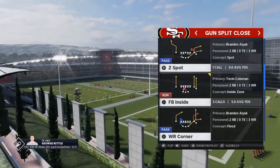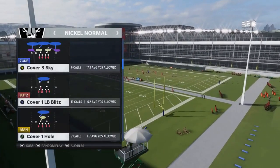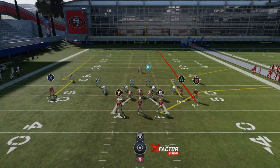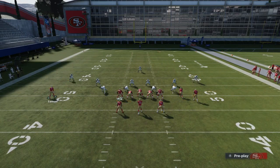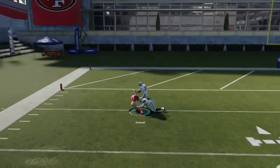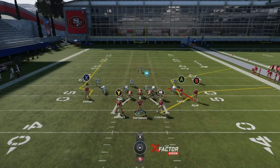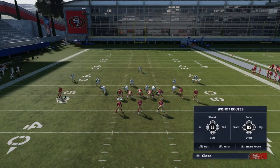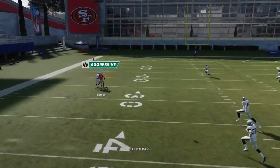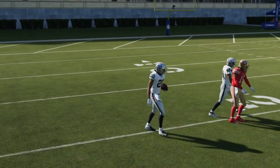The next play I'd like to use is the Z Spot — another good cover 1 man play. I like to isolate this guy as much as possible. Put the B route on a streak, put the X route on a smart route to shorten his release. It really depends on what happens with the cornerback — if he doesn't react well, that's when you make the throw.